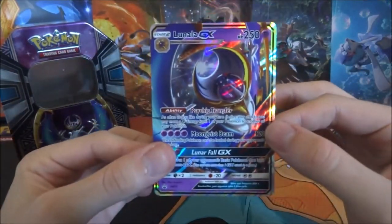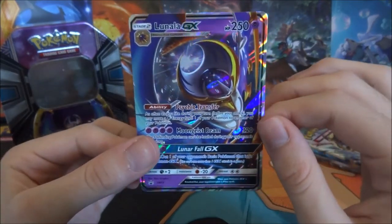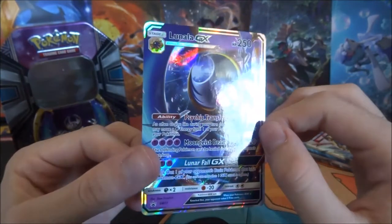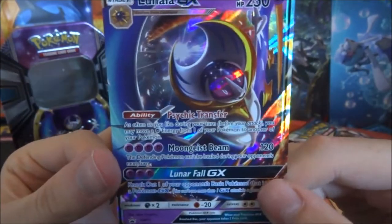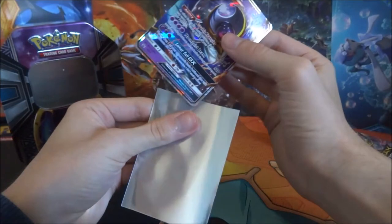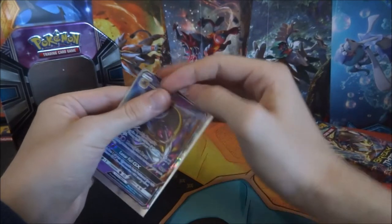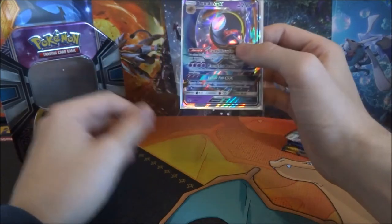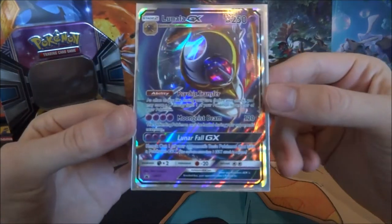So here is the Lunala promo card. It's beautiful — absolutely gorgeous. I love the colors on this one. It's got my favorite color purple on there, so I love it. All sidekick Pokemon I love because of the color purple. Just so beautiful. Definitely putting that in a sleeve because it's in really good condition. The ones out of the tins seem to always be in better condition for me than the ones out of the boxes — I just feel like they're kept more safely in a tin.